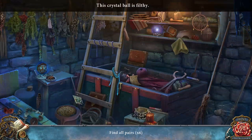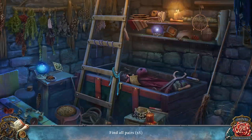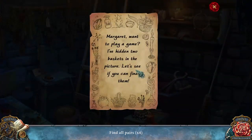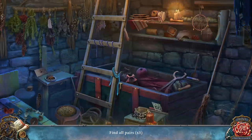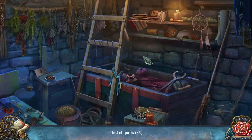Find all the pears — clean that off a little bit. Margaret, want to play a game? I've hidden two baskets in the picture, let's see if you can find them. What does this do? I see — another trope: the purple pinkle drink. Yummy.